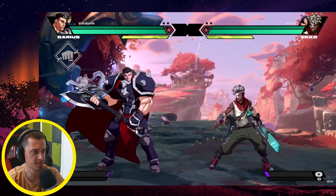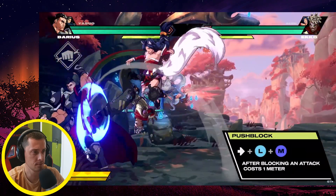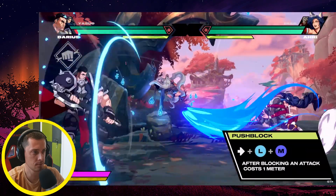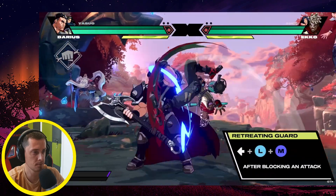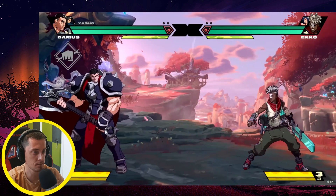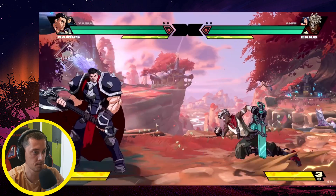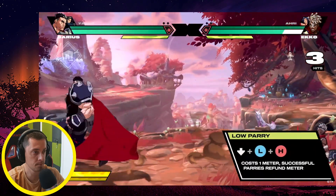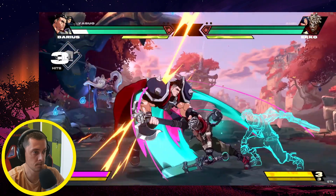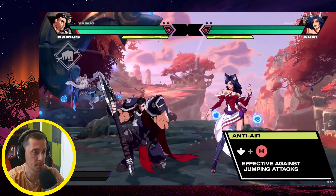With all these big buttons, how do you defend? Project Owl has quite a few defensive options. Pulling back or down-back blocks. If you want to get them off you, try a push block or a retreat. If you think you've got the reads, you can parry high or low attacks for the cost of one bar of meter. A well-timed parry creates a shockwave that leaves your opponent wide open and refunds the meter cost, but mistiming one leaves you vulnerable to punishment.